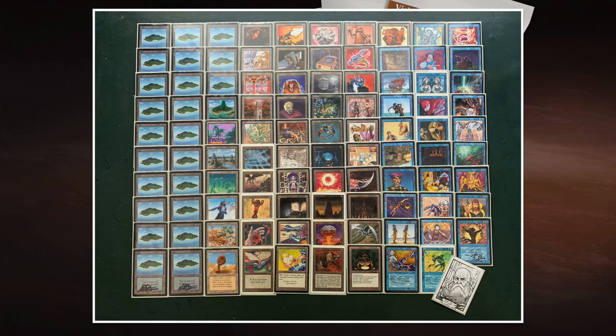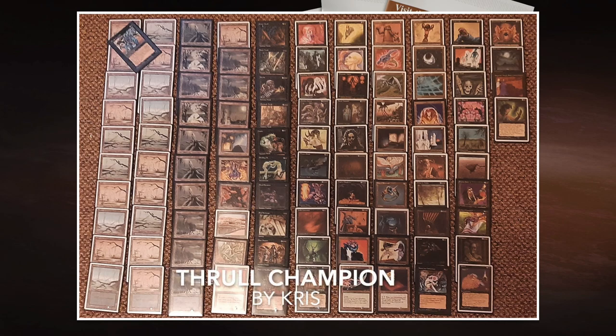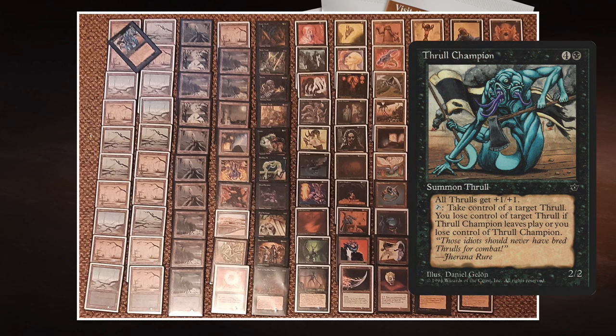Now let's go to the deck of my opponents. First, Chris's Thrall Champion deck. Chris is a player from Germany joining us today. Thrall Champion is a 2/2 creature for five mana — one black and four — but it does something useful: Thrall creatures get +1/+1, so it pumps itself to a 3/3. You can also tap it to gain control of a target Thrall for as long as you control the Champion.